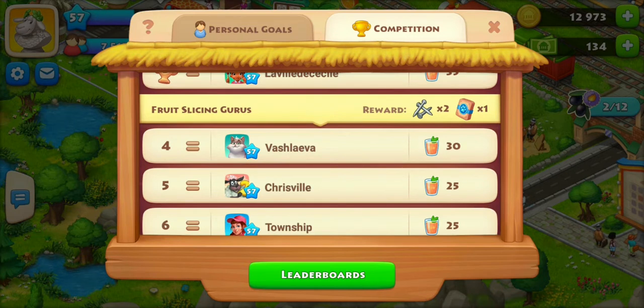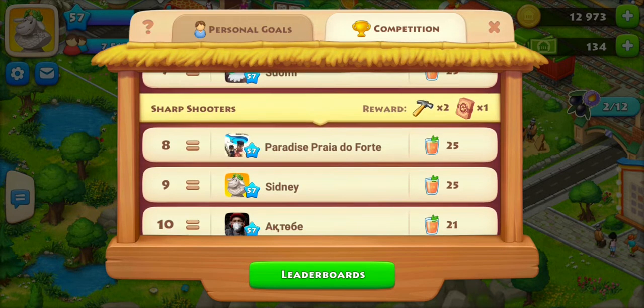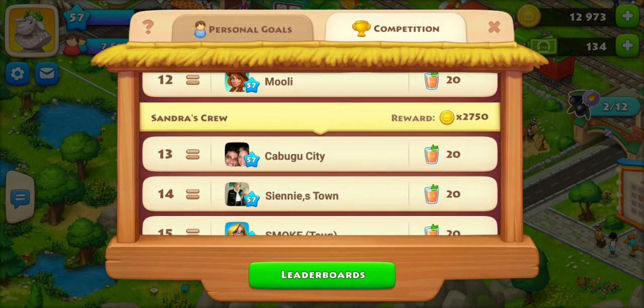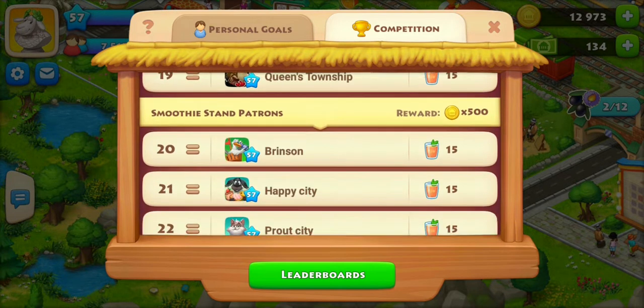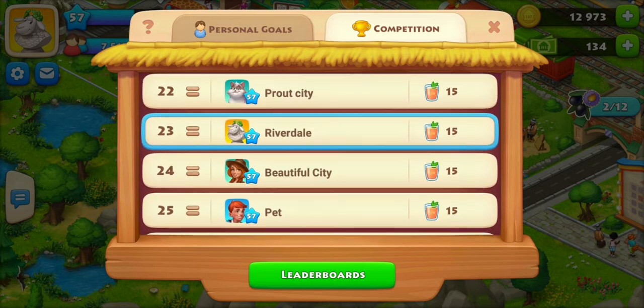Then it goes down into tiers — third place tier gets two nails and a rare deck. The Sharpshooters tier gets two hammers and a common deck. Sandra's Crew just gets coins, and the lowest reward is only 500 coins, which is where I'm at right now since I haven't really been playing.